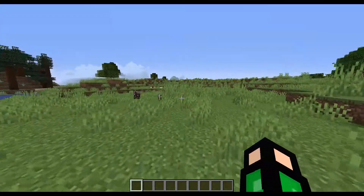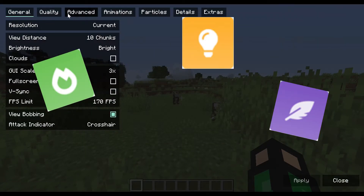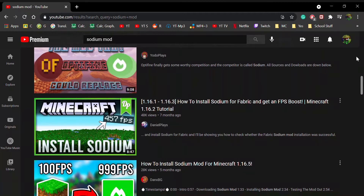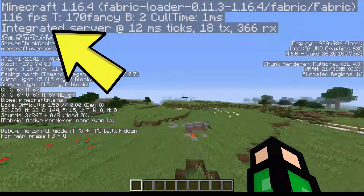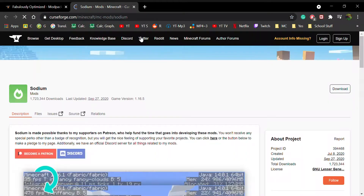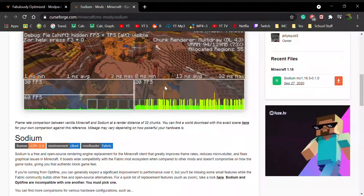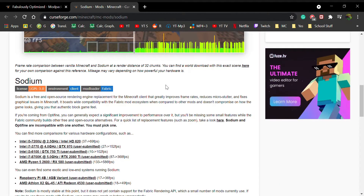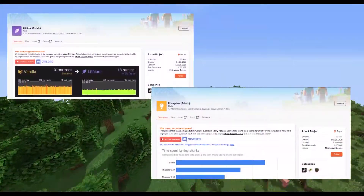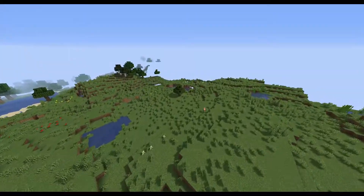The next few mods on the list are our big gains in this video: Sodium, Lithium, and Phosphor. Sodium is a mod that popped up in the Minecraft community not so long ago, and it is probably the best single performance boosting mod out there. To be more specific, Sodium revamps the OpenGL algorithm to achieve a massive reduction in the amount of work Minecraft puts on your CPU. And with its sibling mods Lithium and Phosphor, which improve the light engine as well as the world tick speed, the amount of performance boost is unimaginable.